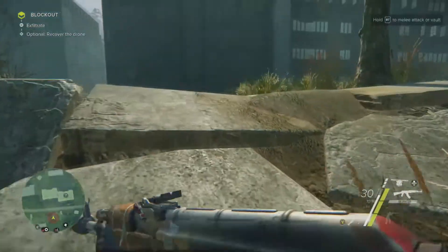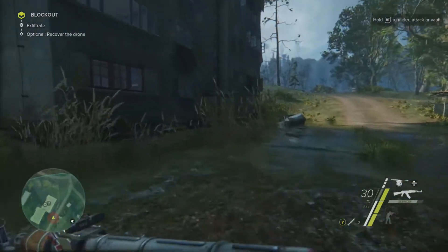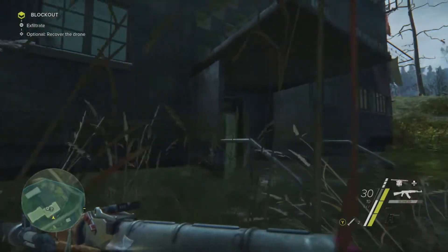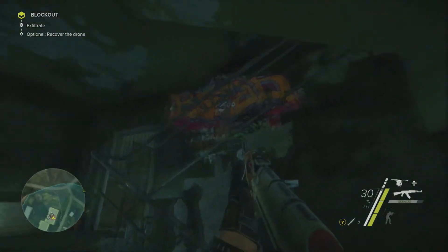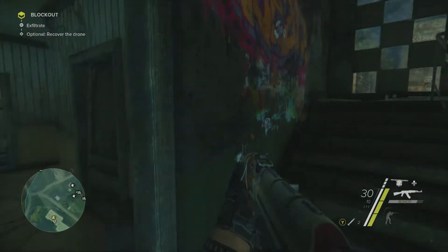During the Blackout mission, once you have cleared out all of the enemy forces, you are then gonna head over to this building here, where it is flooded in front of it, and you are gonna make your way into the front entrance, where you will find a stairway like this, and you are just going to head up it.